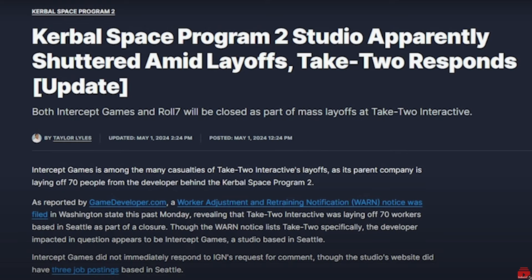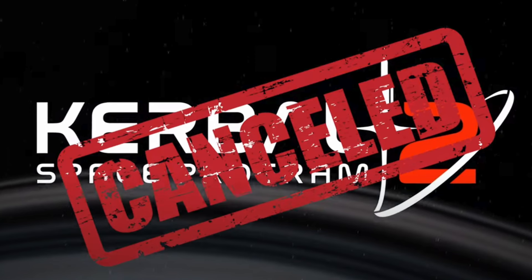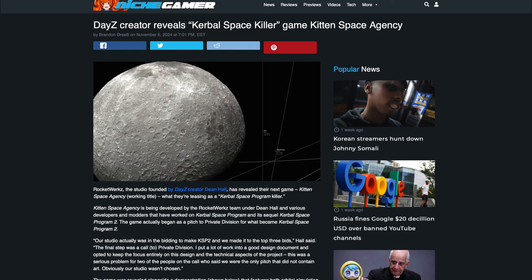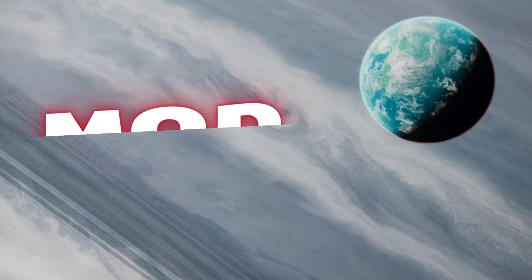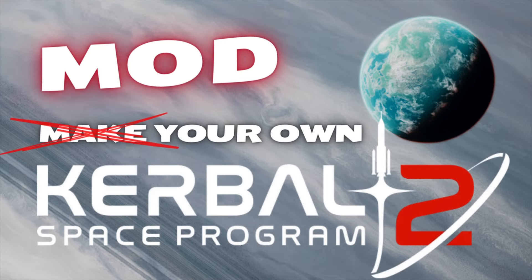They fired everybody and released the game unfinished with less features than the original for twice the price, so that's probably not going to work for now. The future of Kerbal Space Program is very much in the air, with some developers like Rocketworks working on their own successor to KSP2 with a working title called Kitten Space Agency. Also in the same week, the KSP2 IP got sold off to a mystery buyer. With all this uncertainty, you can make your own Kerbal Space Program 2 with mods.